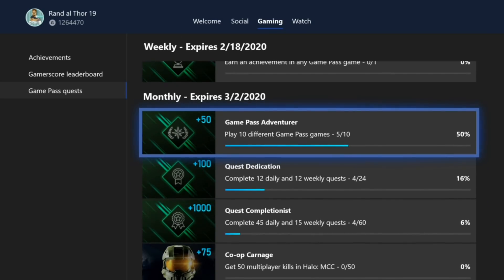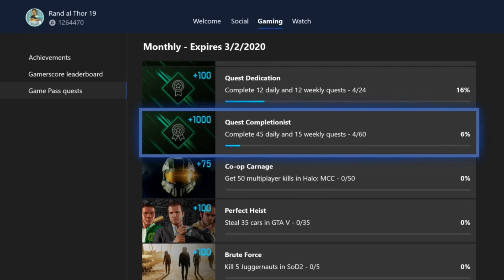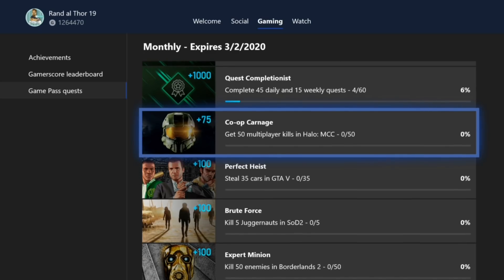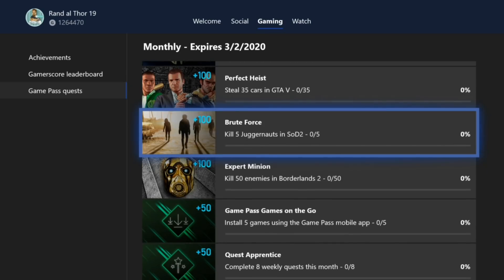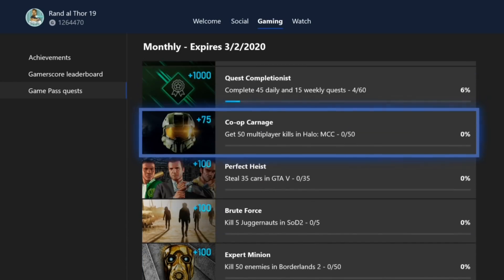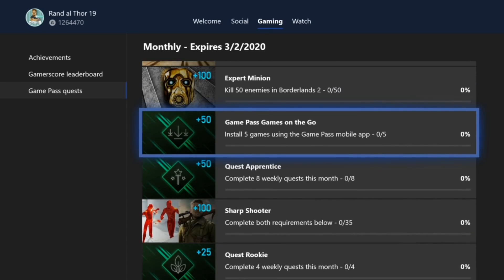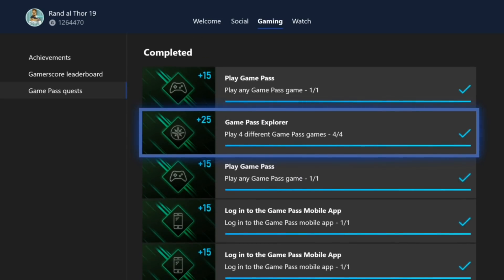But of course, we also have monthly ones. Play 10 different Game Pass games — you can see I'm 5 out of 10. Complete 12 daily and 12 weekly quests. Complete 45 daily and 15 weekly quests — 4 out of 60 for a thousand points. 50 multiplayer kills in Halo. Steal 35 cars in Grand Theft Auto 5. Kill 5 jogger nuts in State of Decay 2. Kill 50 enemies in Borderlands 2 — these are all worth 100. Install 5 games using the app. And this is where I've completed some.